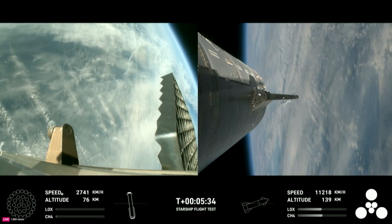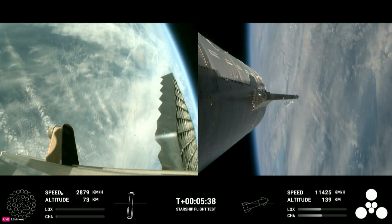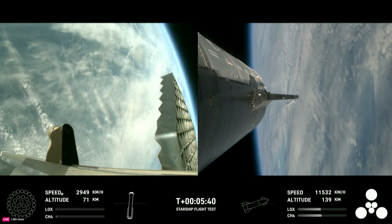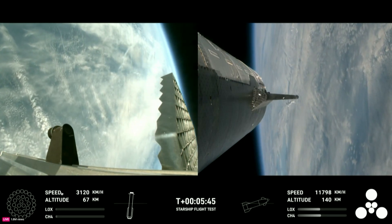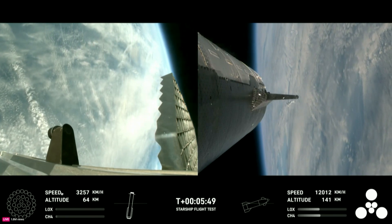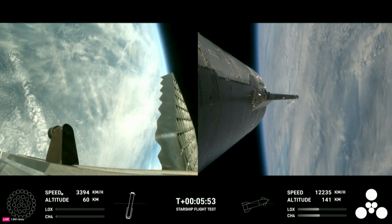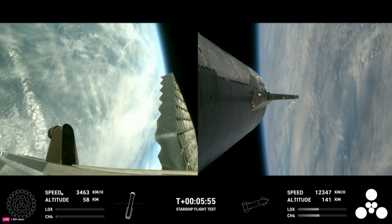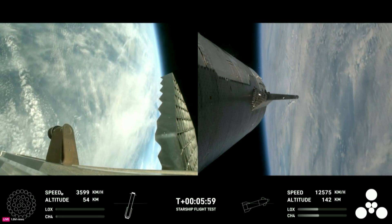The bottom right-hand corner of the screen shows the ship engine graphics, so be sure to keep an eye on those. This is just a phenomenal test so far. Super Heavy is performing beautifully today — it's on its return leg of the journey. The ship continuing to burn its six engines: those larger circles are the Raptor vacuum engines, and the inner circles are the Raptor sea-level engines.